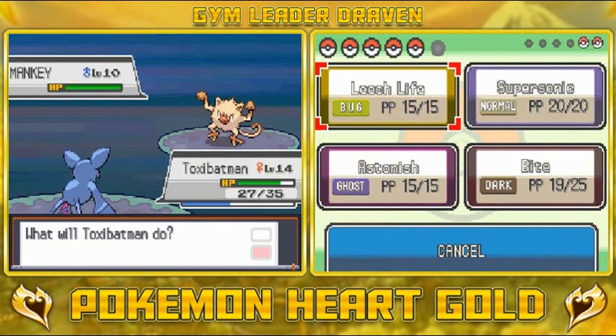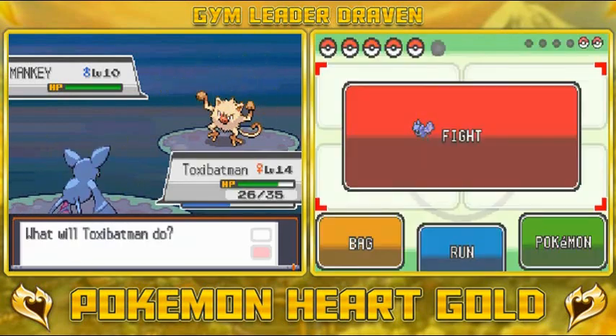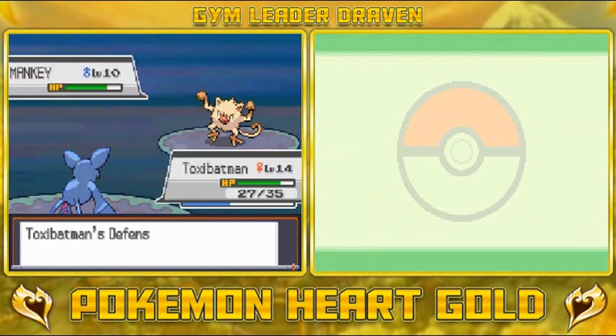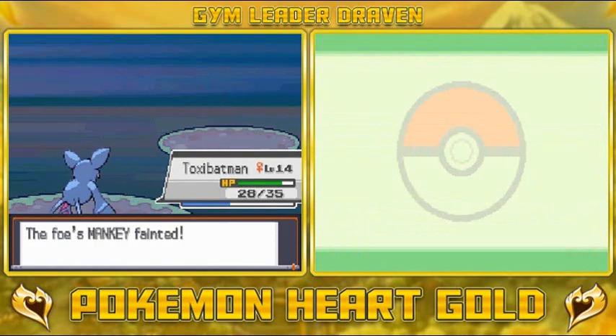Next trainer comes out with a Mankey. Unfortunately I don't have a Flying-type attack yet, so I'm going to be more strategic right here. We're going to confuse this Pokemon. That low kick does nothing. Now let's go for the Astonish attack. Still confused — and he's going to be lowering our defense. Astonish nearly takes him out. Hurt by confusion — this is also good. Toxic Batman victorious again! Hell yeah.